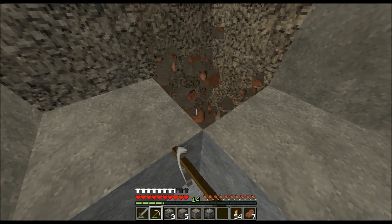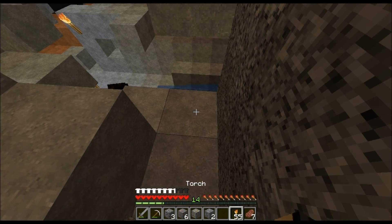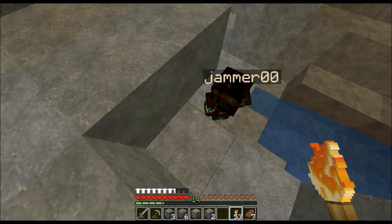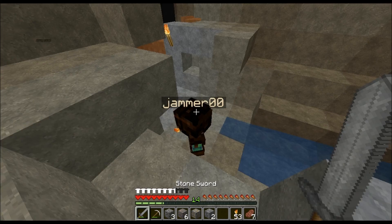They find a cobblestone barricade Sean built. There's a werewolf right in front of it. Sean explains he barricaded himself in when he saw it. The others note they've already faced a werewolf before. Dylan points out they now have three people to take it on together.